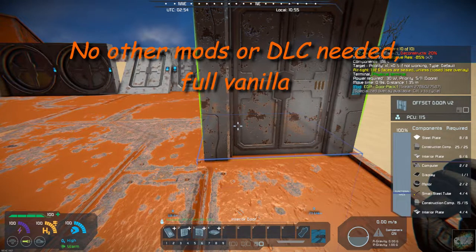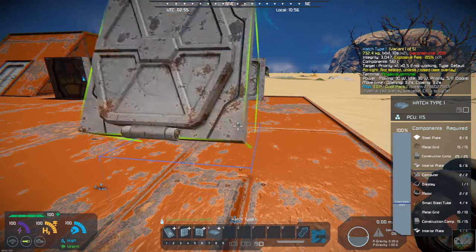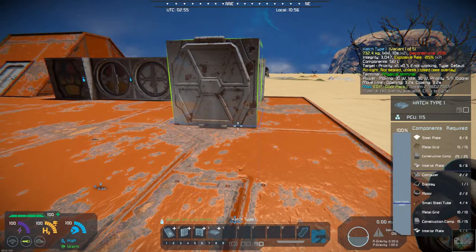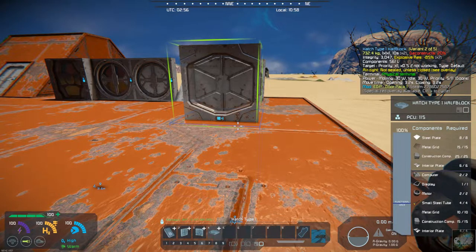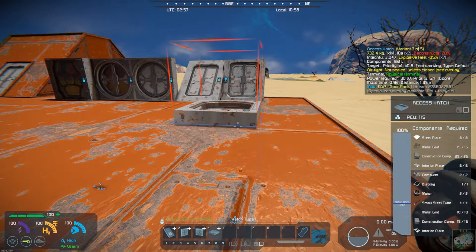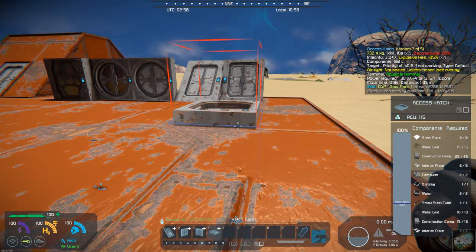You also have hatches. You can kind of see how that looks. Then you've got a half block hatch and an access hatch. I can kind of show you what the hatches look like.